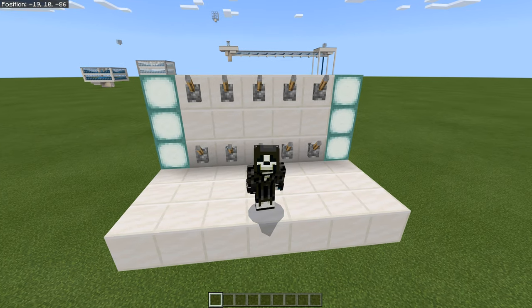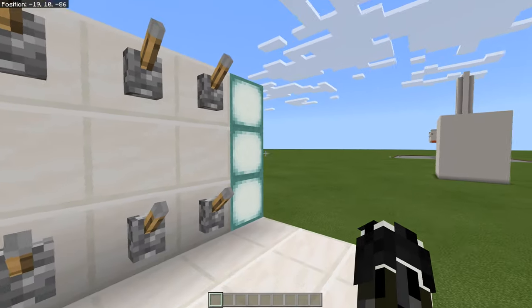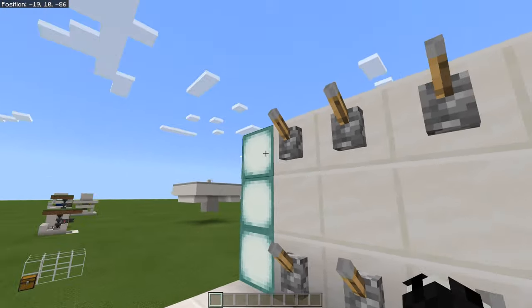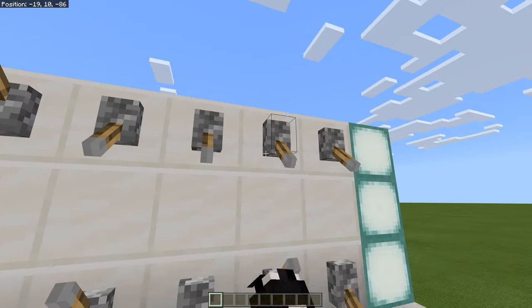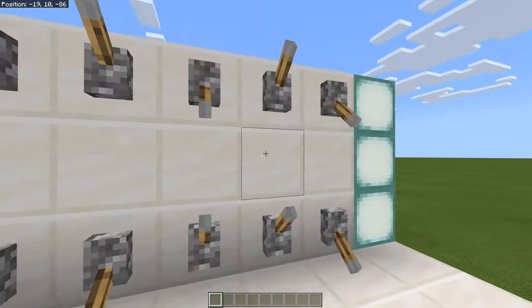Hey, what's up guys, it's Grim here, welcome back to another Minecraft video. In front of us today we have this lever combination lock to go ahead and store away all your chests and goodies away from your friends. You can flick down any levers, and it's not going to open unless you have the correct combination.